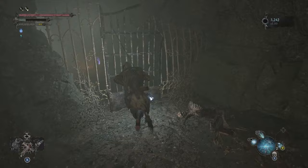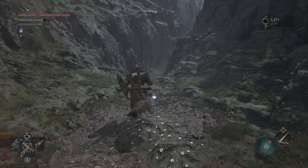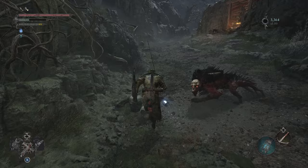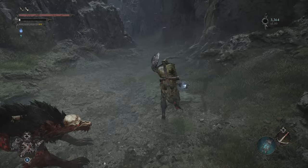There is a gate barring our path but it can be crossed with the Umbral Lantern. There are quite a few enemies along this next path and you can fight them or just run past. There is another gate up ahead that can only be crossed with the Umbral Lantern, and we can leave the enemies behind once we cross it.